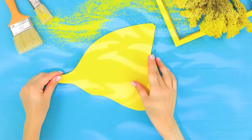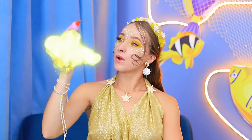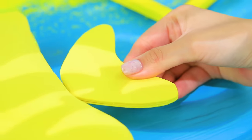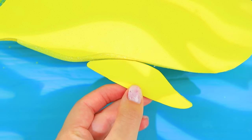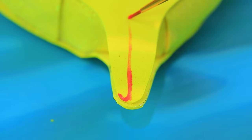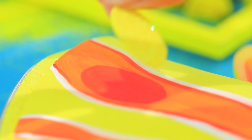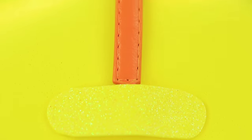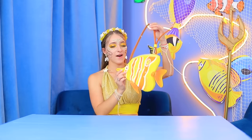Foam paper! Scissors! Cut pieces out of foam paper! And hot glue! Glue them together and add a zipper! Attach a tail and fin! Color with acrylic paint! Add decorations! And a strap! Fasten a belt on the back! Fish bag is ready!